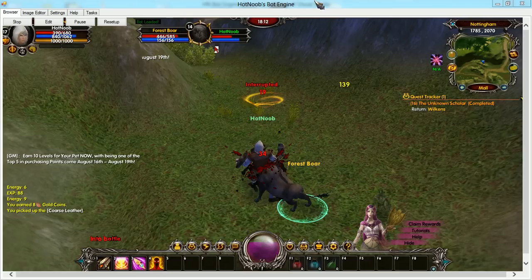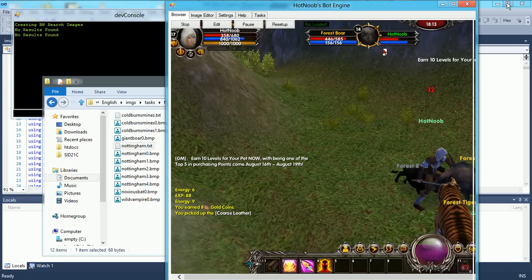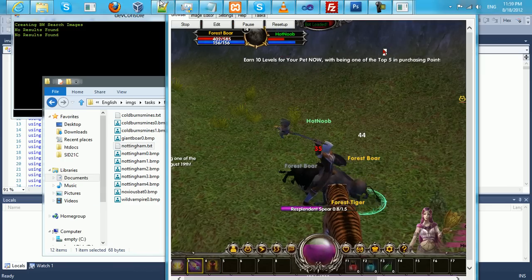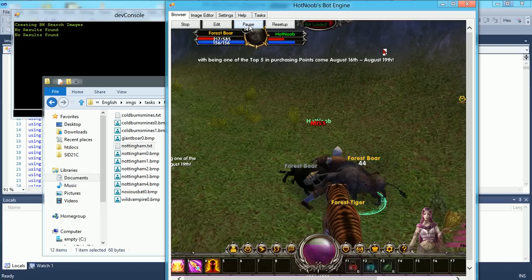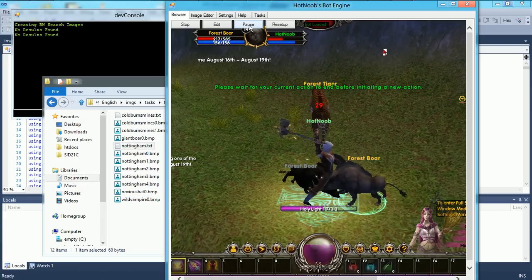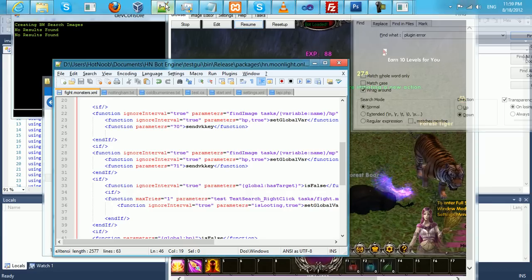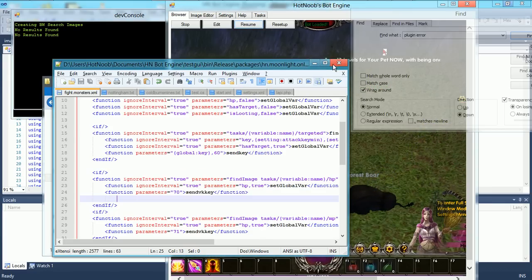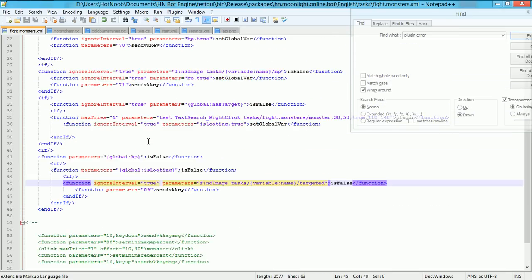I can sort of show you guys the code, so if you guys want to modify the behavior a little bit, you can easily do so. Just let it finish that off before I go to the code. This is what makes it fight — it's pretty simple. It searches for images, sets some values, and whatnot.